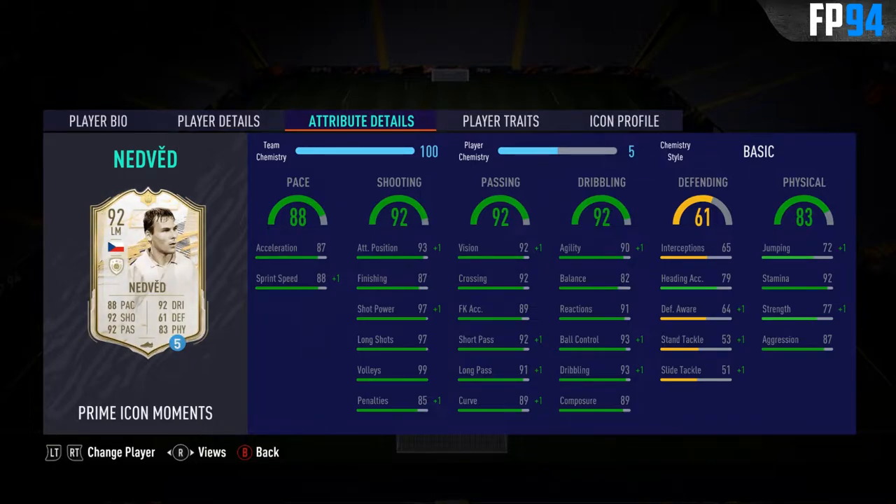Defending could potentially be relevant if you want to play him as a comeback left mid, but not too good on this card — 65 interceptions, 64 defensive awareness, and 53 stand tackle. Also a heading accuracy of 79, but that will probably not matter too much, considering his jumping is low and he's very short, so he won't be able to win too many headers. Stamina is really nice though with 92, so could potentially use him on comeback on defense. 77 strength, pretty decent, and also 87 aggression — real nice. Should fight a lot to win the ball back.